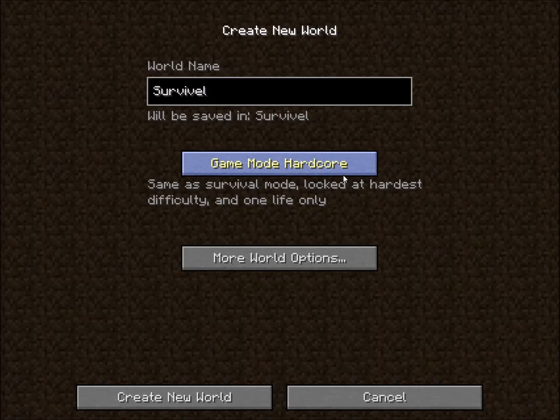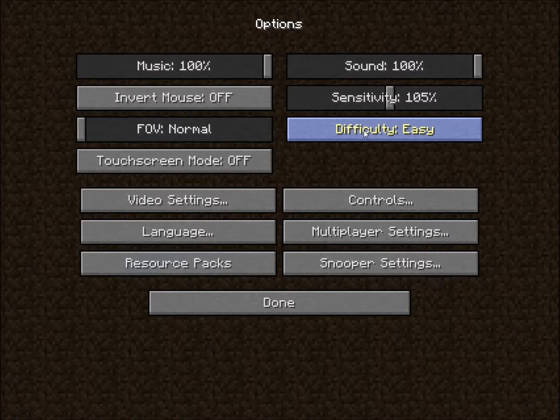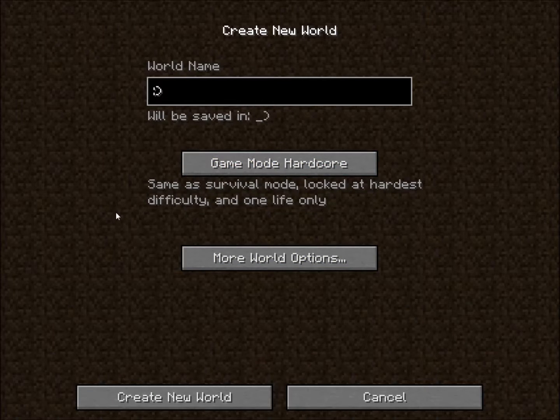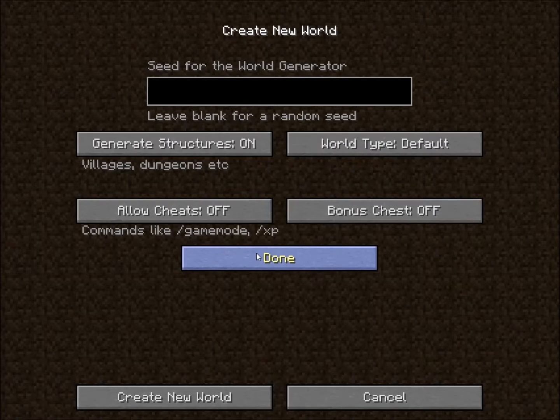There's hardcore, which is like survival except it's stuck on the hardest difficulty. I also forgot to mention: if you are new, I suggest putting the difficulty on easy. If you want to stay safe, put it on peaceful — if you're in creative mode or something. In hardcore, if you die, you have to delete the world because you cannot respawn in hardcore mode. Then there's creative where you can just create stuff, but we're gonna be doing survival.